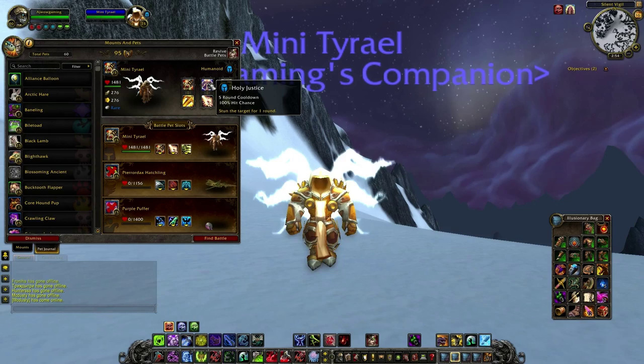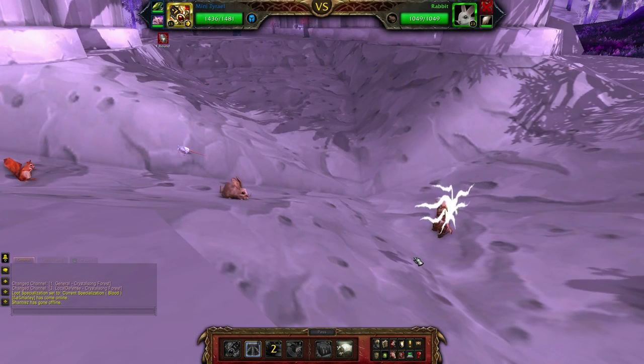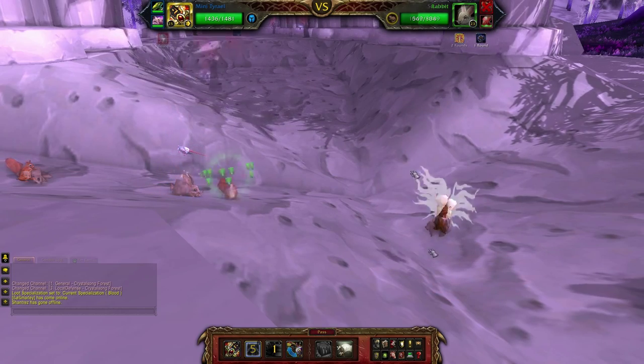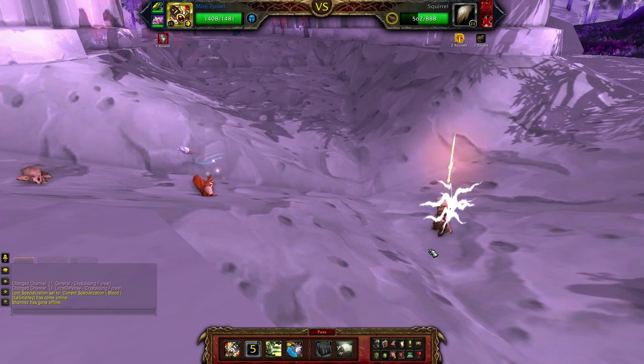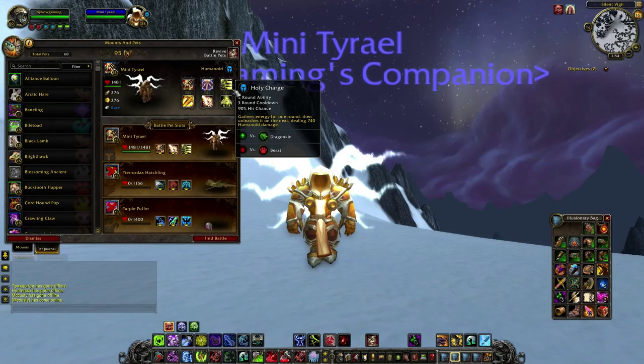The second ability is Holy Justice. It is a stun ability that stuns your opponent for one turn and has a five-round cooldown. I don't really see the point in using this too much, and you'll see why coming up.